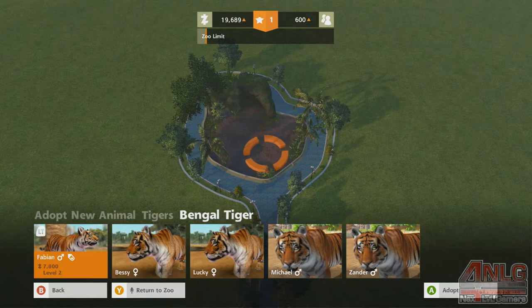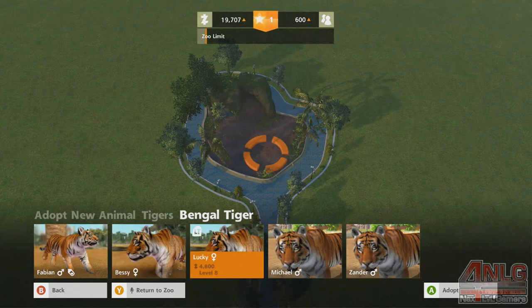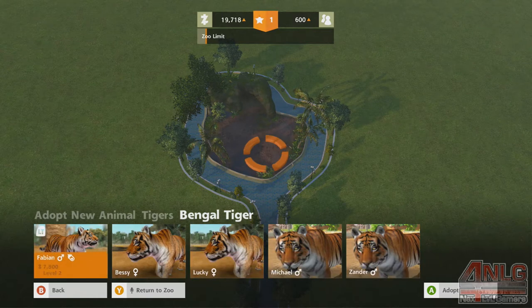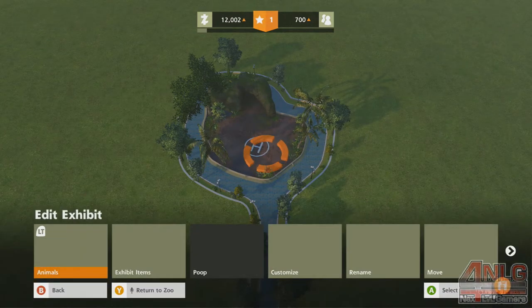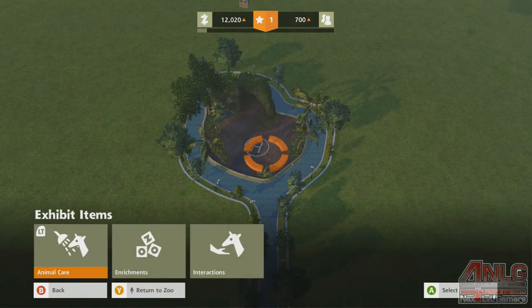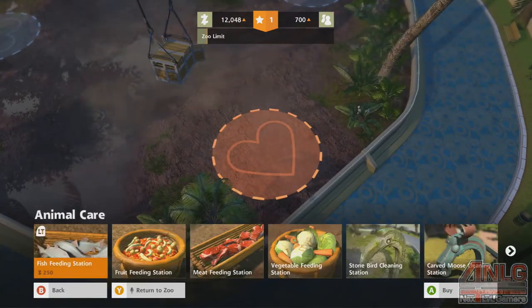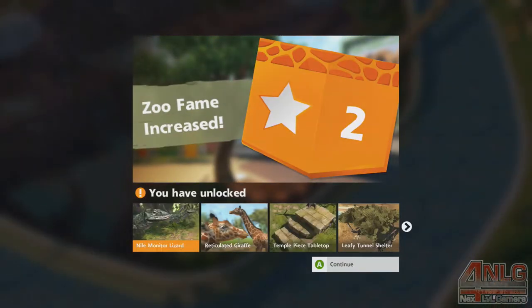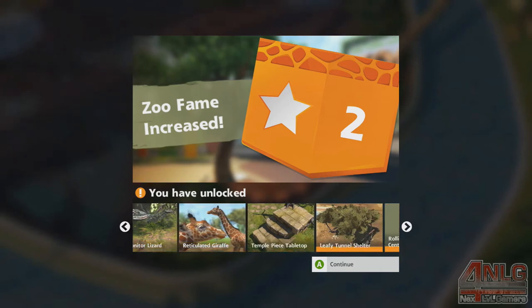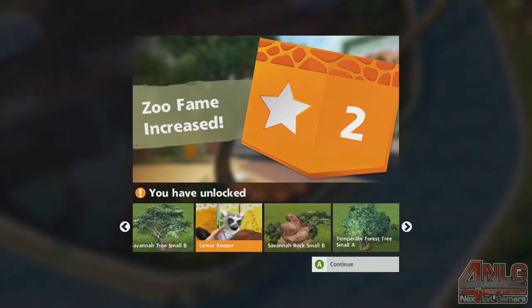Look at that — seven thousand eight hundred dollars, and we're just under twenty grand. Wait, 2400? Because you're a baby — level two, level six. Everybody loves a baby though, and we got the cash so let's put one in. You're in! You're going to get hungry — there we go, animal care. Meat for you, level two — just like that, easy. Now let's put in a lizard on the opposite side of our lemurs. Oh, we got a lemur keeper.